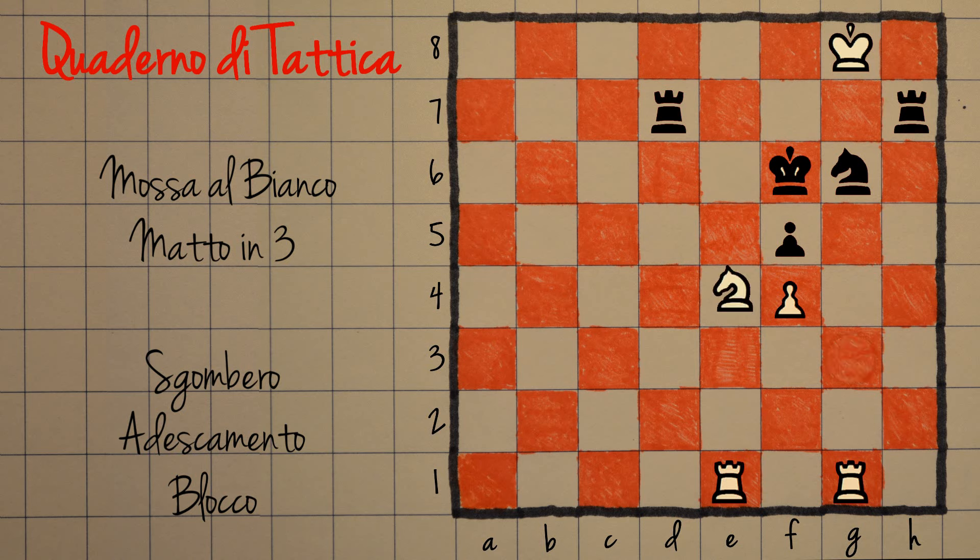Un altro scacco si può andare col cavallo, il che è interessante perché c'è questa clearance — questo sgombero — che permette all'altra torre di guardare il cavallo. Però con F per E il nero si crea altre case di salvezza e blocca questa linea d'attacco. È abbastanza chiaro che il bianco deve sacrificare la torre, altrimenti c'è il matto visto prima. Dopo re per G6, comunque il nero è un pezzo in più, ha un fortissimo attacco e vince facilmente.